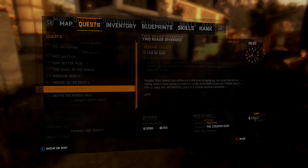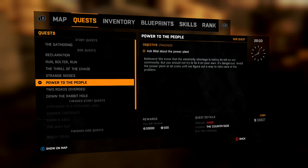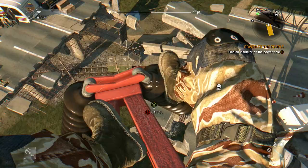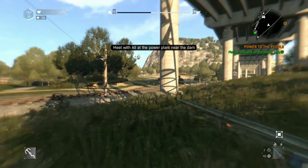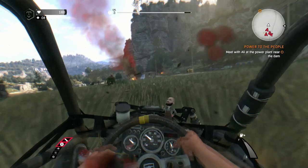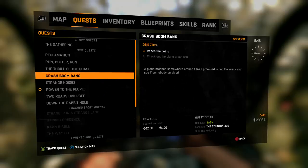I had a quest from a character called Bilal called 'Power to the People.' He's based at the gas station which you come across in the main story. I went to the gas station, talked to him, and he gave me a mission — get to the top and get an insulator, then go meet Ali at the power plant. On my route to the power plant I got a radio call from Tolga and Fatin as soon as I reached the downed plane, which I think is part of their story trigger. You may just be able to go to that downed plane and wait for the call. Once they stop talking, go into your quests and you will see a quest called 'Crash Boom Bang.'